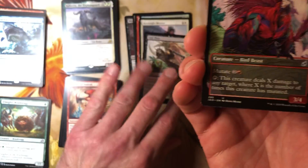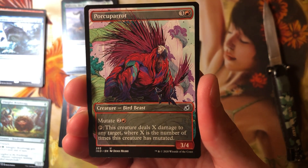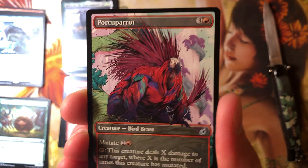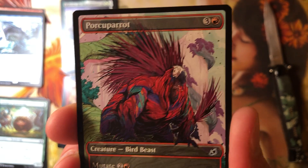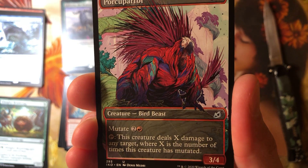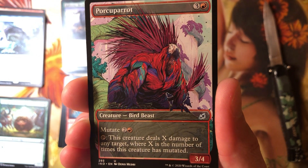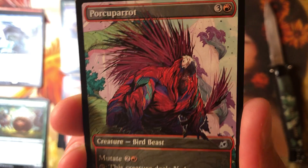Something weird — there's two of these weird arts in the same pack. Is that supposed to happen? Porky Parrot. That name is freaking awesome. Look at this poor guy — he doesn't even know what to do with himself. He just stands there all day cursing the god that made him a porky parrot. Mutate — tap, this target creature deals X damage where X is the number of times it's mutated, so you tap it to do one. He's a little Timmy if you mutated him. Oh, that is fabulous. I hope the end is quick and painless for you, Porky Parrot. You poor bastard.